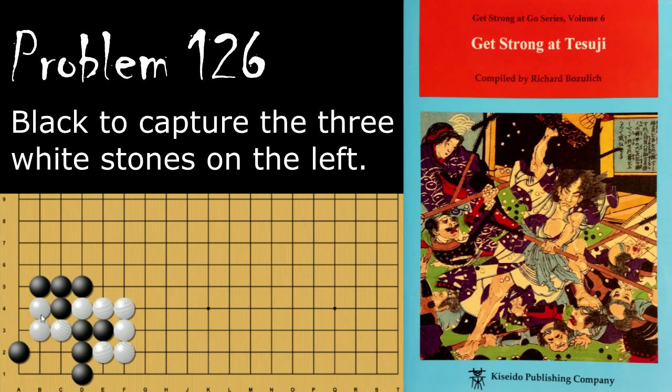Problem number 126. Black is looking to capture these three white stones. How does he do this? Black's move is the diagonal here. When white plays here, black needs to play here. If black does not finish it up by going here and plays elsewhere, then white has this throw-in and squeeze and will capture these stones.